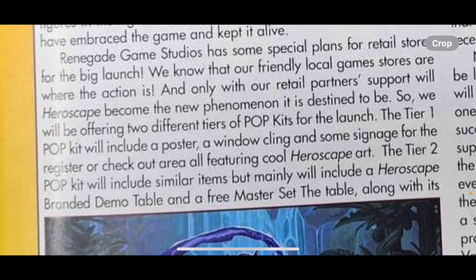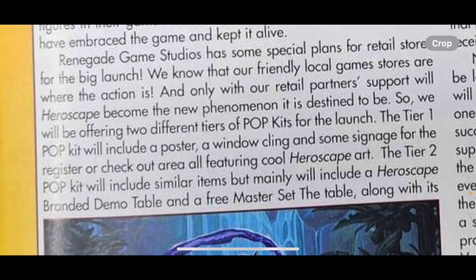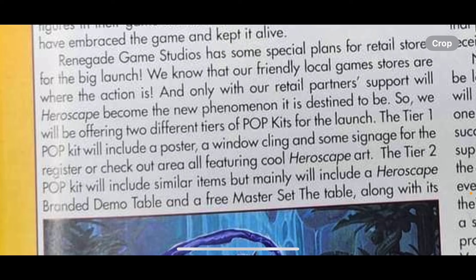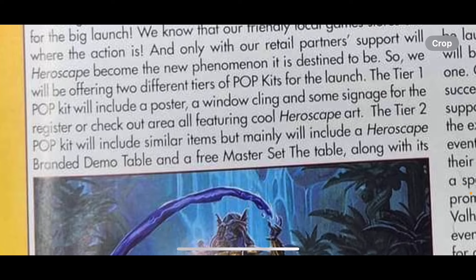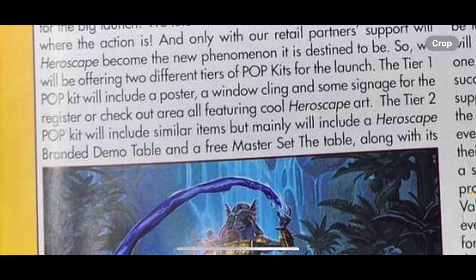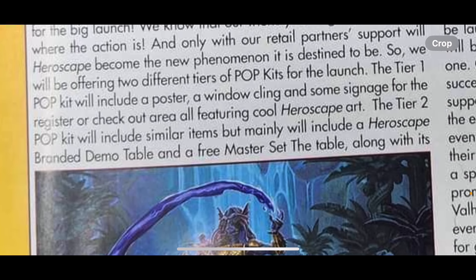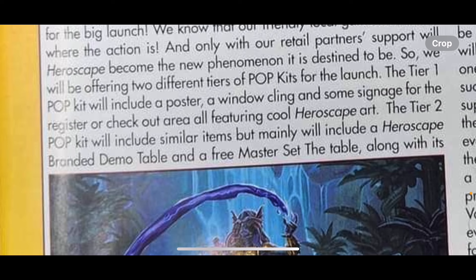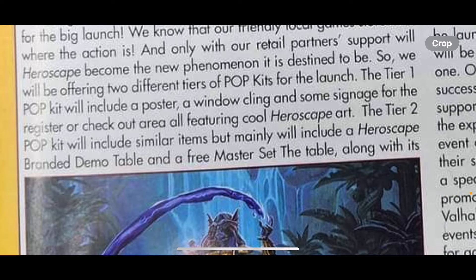The tier one pop kit will include a poster, a window cling, and signage for the register or checkout area, all featuring cool HeroScape art. The tier two pop kit will include similar items but mainly will include a HeroScape-branded demo table and a free master set. Like an actual game table — and a free master set!